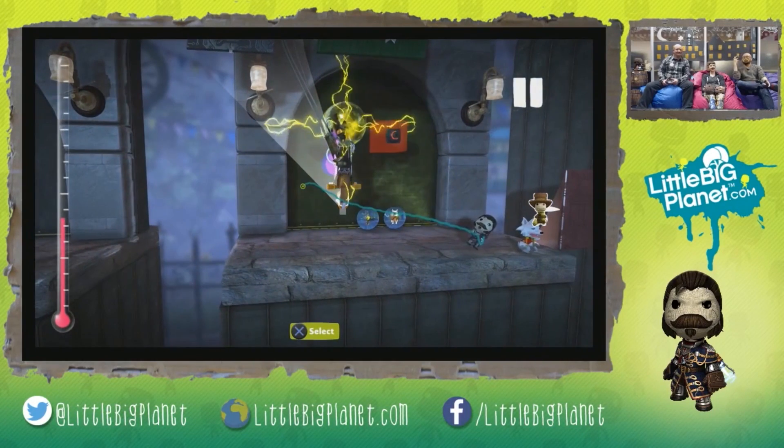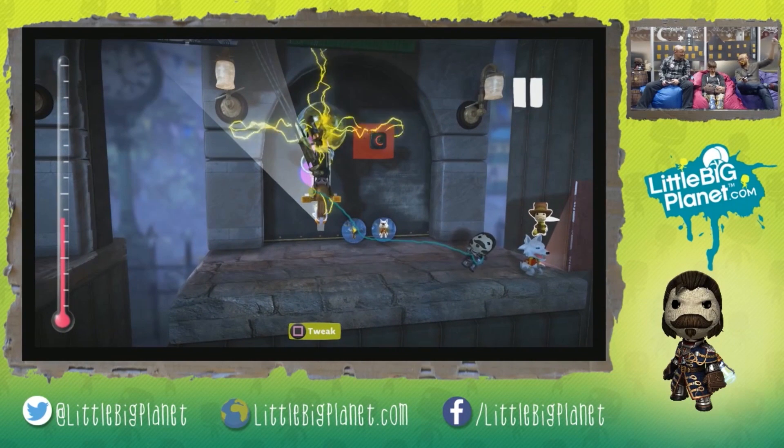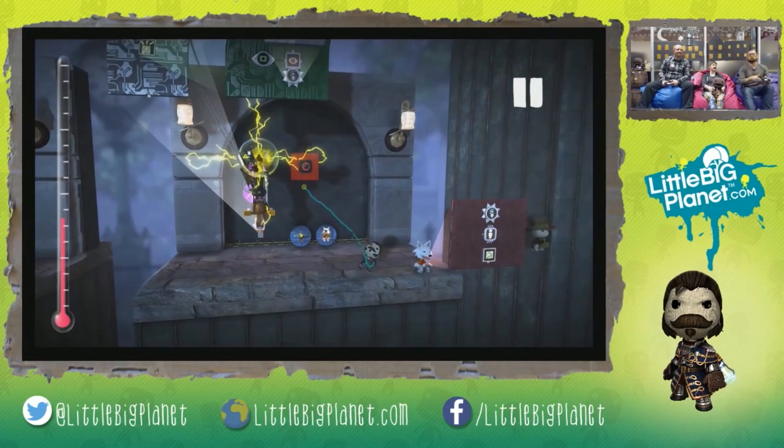Whenever you have a power-up, on the arm that's holding the power-up that particular animation will always override whatever animation is currently happening. But at the very least we can add a bit more emotion to our characters when we are using our power-ups, instead of just having them look like they're standing in the air flying around.